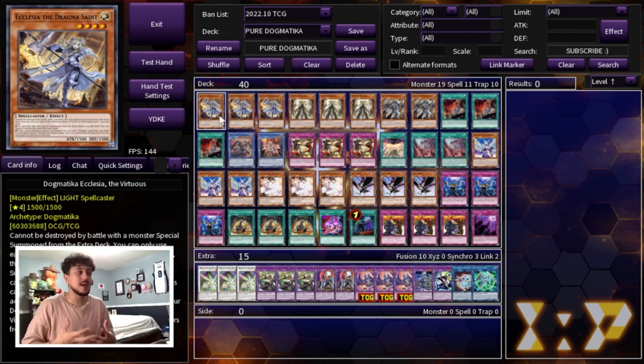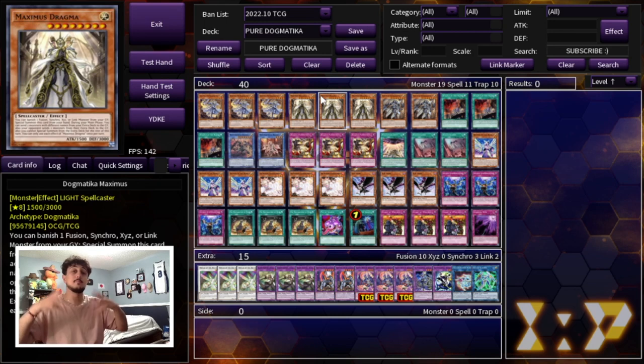Starting with the deck: Dogmatica Ecclesia, three of them. This is the best card — the card that puts the deck all together. It's an extender; you can special summon it when an extra deck monster is summoned. This card is insanely powerful, so you have to play three Dogmatica Ecclesia.